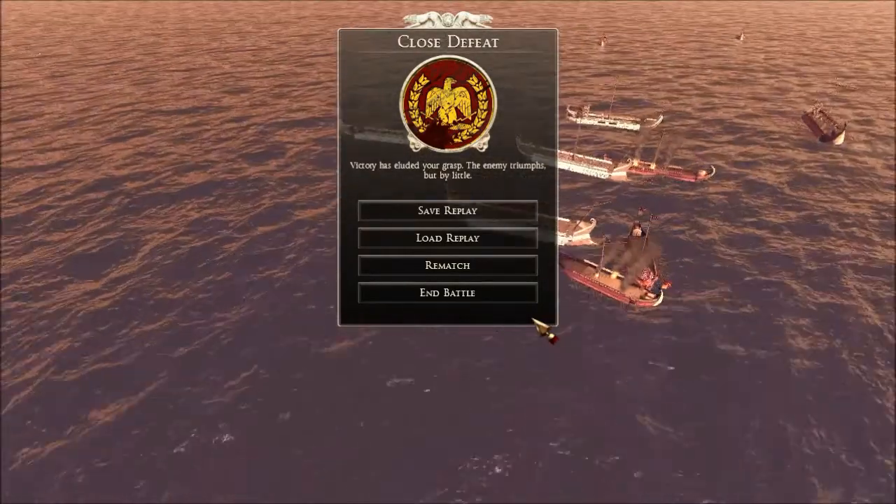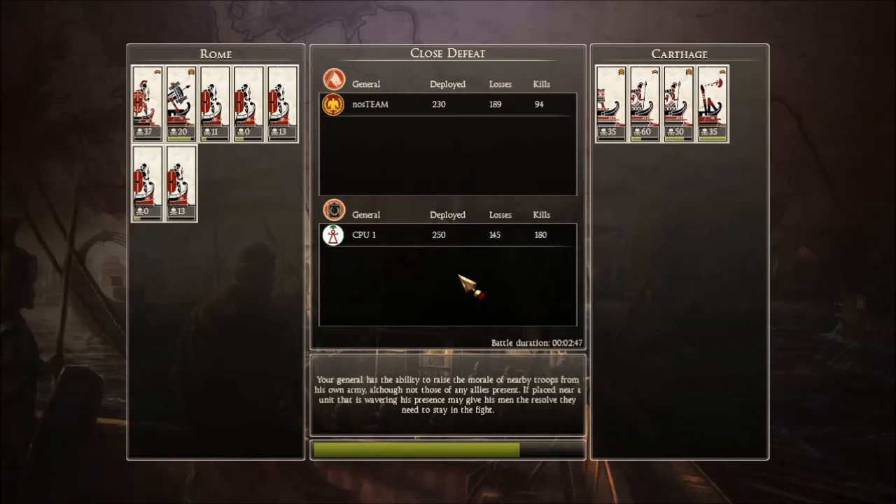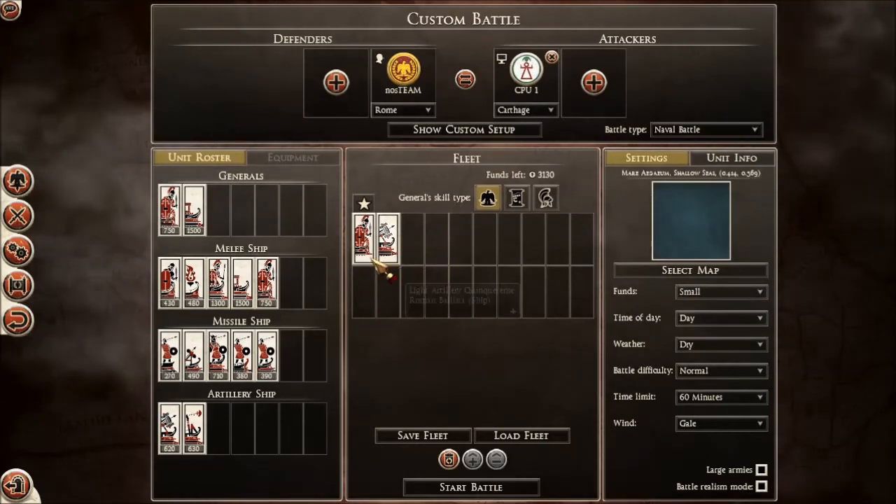Okay, that was bad. I'm going to do one more battle — I chose terribly. He has better units than me. Oh, he has more. Now I see — that was terrible for me. The battle lasted only two minutes. Let's try something else.